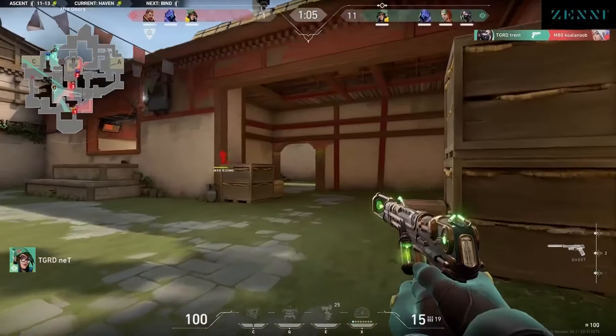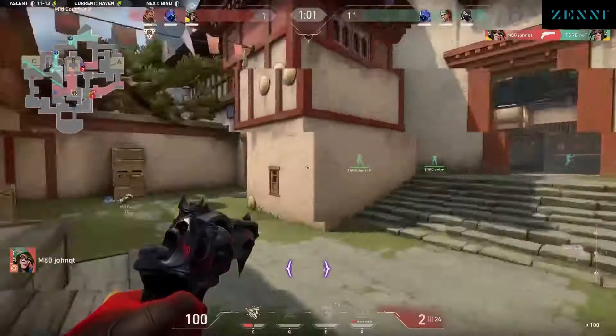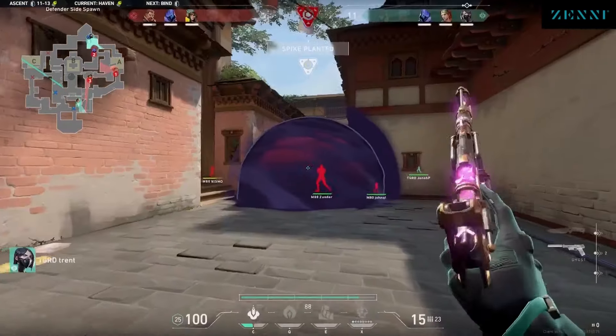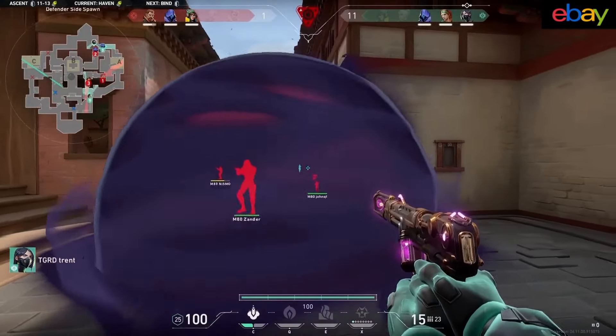They're still looking towards back plat, and they do take down Valon. Tex now to the 1v1 as he's already found Nismo. Shock dart out, but Tex — wow. How about it? Tex, a little heat check coming through. Nett's able to get first blood through the toxic street, and how about Tex on the hunt?